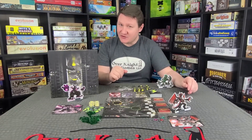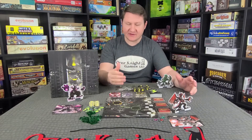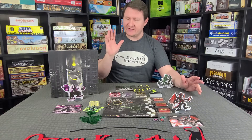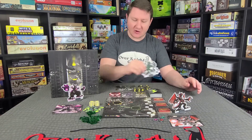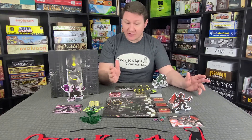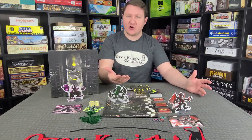The next step is entering Tokyo. If you attack someone, they take damage and decide whether they want to stay in Tokyo or leave. If they decide to leave, whoever attacked them has to go into Tokyo. If during this phase there's no one in Tokyo, you have to go in. So the first player is going to be in Tokyo at the beginning.